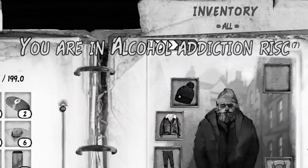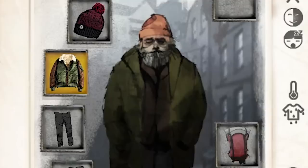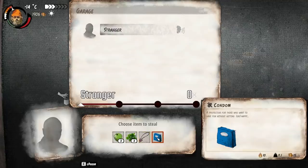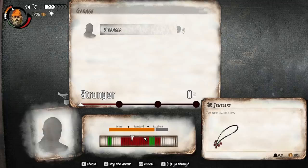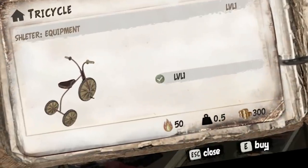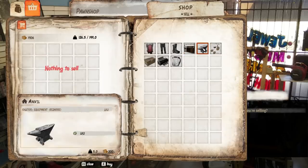You are in alcohol addiction risk. How the hell have I not been addicted to alcohol this whole time? I literally drink so much alcohol. Condom or jewelry — both of these things seem pretty important, but I guess we'll go with the jewelry. A freaking printer? What the hell? And a storage trunk. There's a tricycle. This is like something out of Saw. An anvil — what the hell do you make with an anvil?